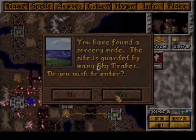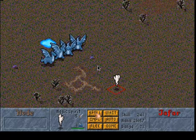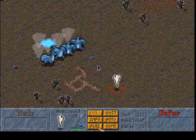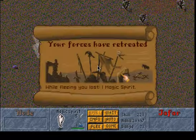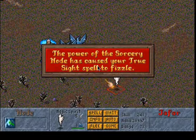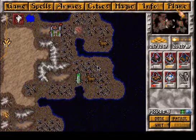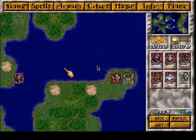Let's check this node — many sky drakes again. So sorcery nodes have four sky drakes, and five elementals. Sorcery nodes and nature nodes are the toughest nodes on Mirror. Let's check this one — many sky drakes, and a djinn. Let's retreat. The great thing is that our spirits survive most of the time.